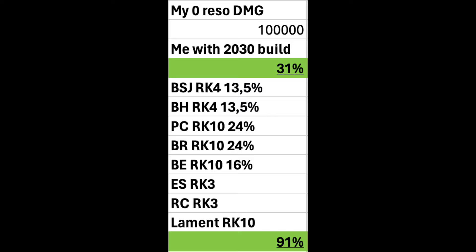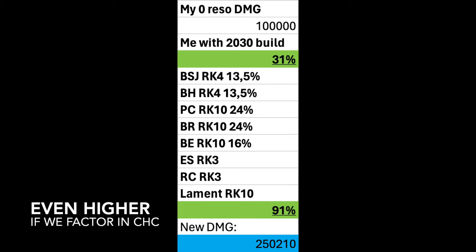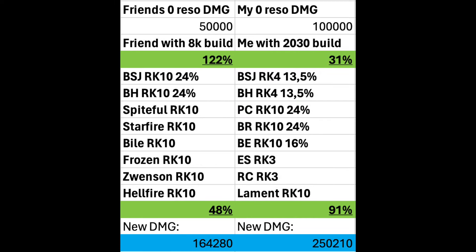With a build at 2,030 resonance, the base damage would have increased by 31% for me, and the legendary gem effects would add up to 91%. So my new damage would be 100k × 1.31 to add the 31% from increased base damage, then multiplied by 1.91 to add the damage modifiers from the legendary gems. This gives a new damage output of approximately 250k instead of 100k.